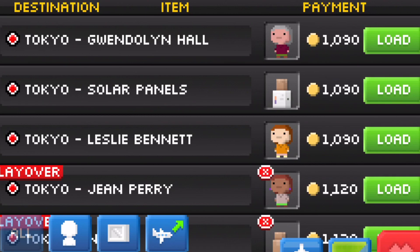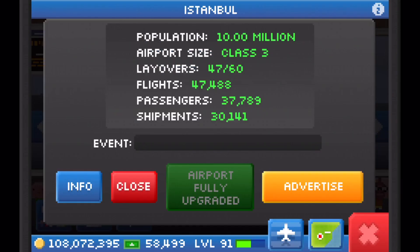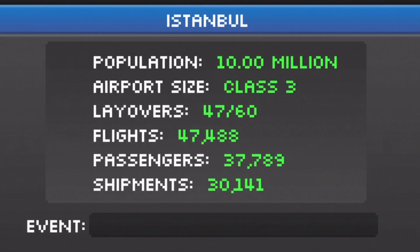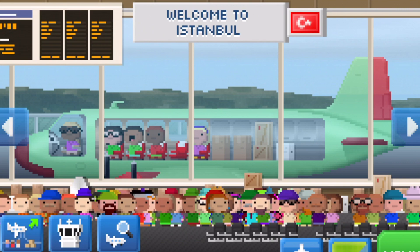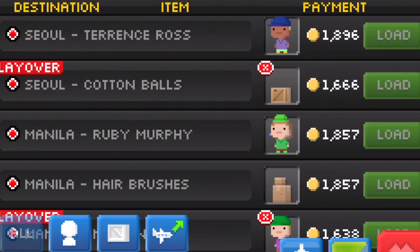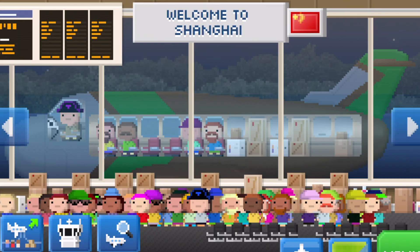So every job in Pocket Plains has an origin and destination city. A job becomes a layover in any city that is not the origin or destination city. Each airport has a set amount of layover jobs it can hold. The higher level a city and the more it's upgraded, the more layover jobs can stay there indefinitely. Layover jobs will never disappear from a city, even after regular jobs refresh every 5 minutes.